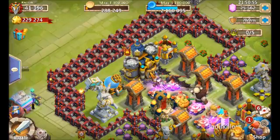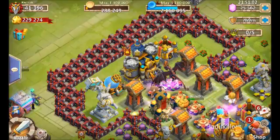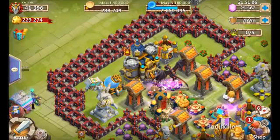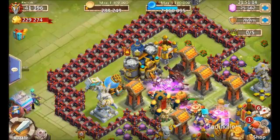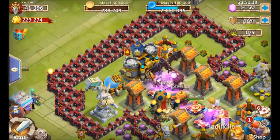We have 15 heroes sitting at 1 of 9, and getting to 2 of 9 is not expensive at all. So 16 times 20 — we're looking at 320 might right there. That's going to take us down to about 130 might that we still need.